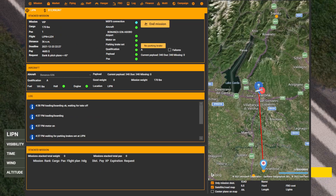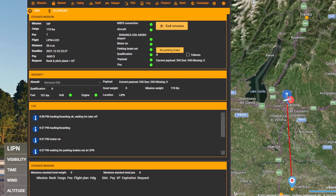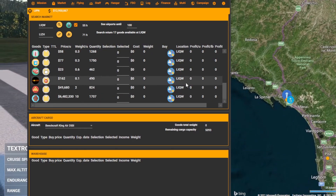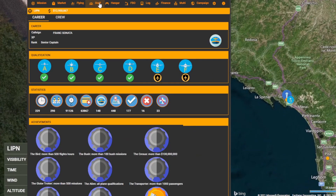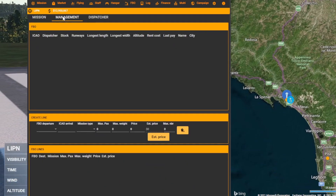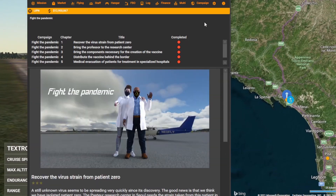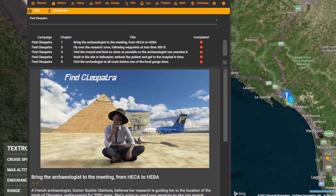And that's the basics of NeoFly covered — enough to get you started on your new career as a pilot. There is a lot more to NeoFly, including a market economy, training for higher paying categories, hiring AI staff to fly planes you cannot yet, and creating your own FBO or a scripted campaign. These can all be covered in their own videos, so please let me know in the comments below if you'd like to see them. Until then, happy flying.